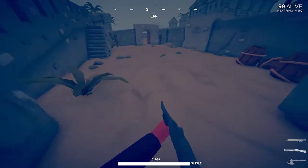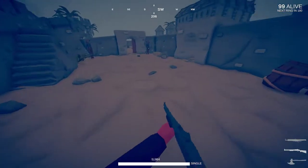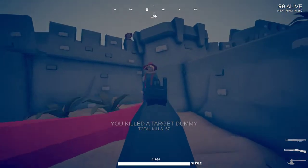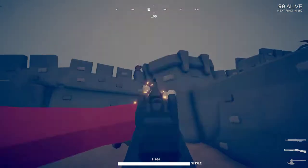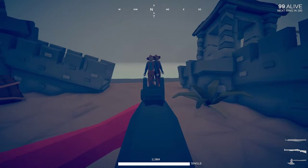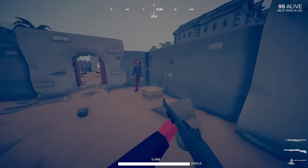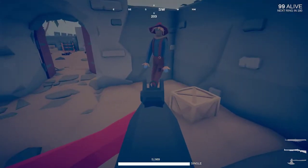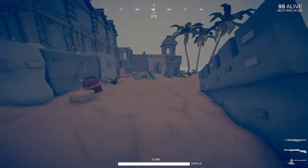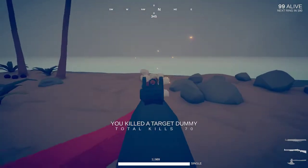Shotgun: one shot to the head, two shots to the torso. What about the legs? Retrying — one, two shots to the legs. And the crossbow: one shot with the crossbow — that's pretty damn good.